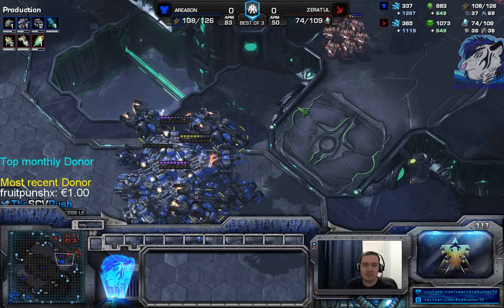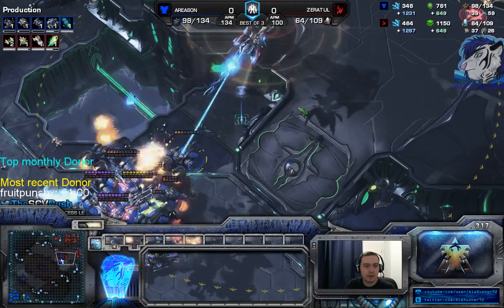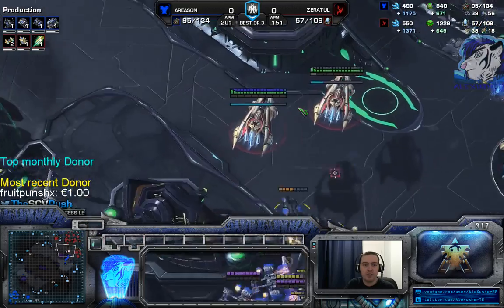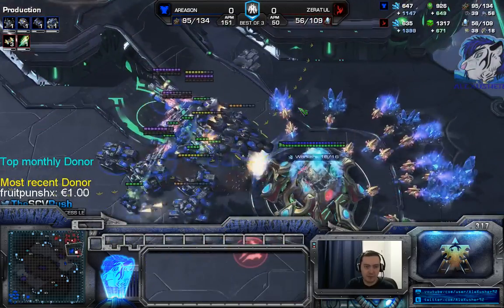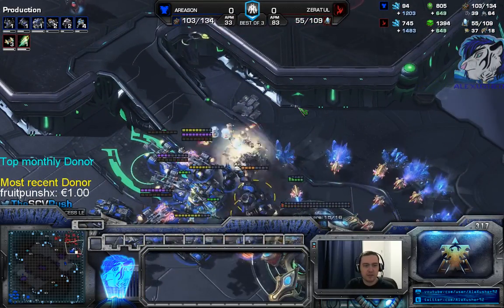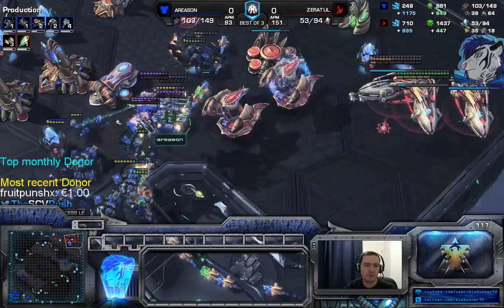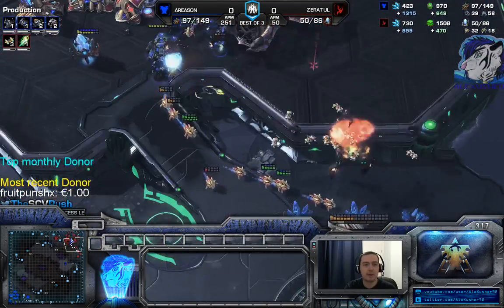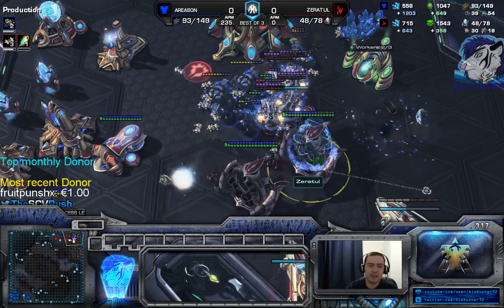Normally I'd say go for a third base, of course. When you had 2k minerals banked you could have thrown down two command centers at the same time. It's good to just spend your money - it gives you more mules and more scans. With 2k minerals banked it's not bad to have two command centers at the same time. You should win right now. Stim finishes, you go in, focus down the carrier - good scan to see if it's safe to move up.